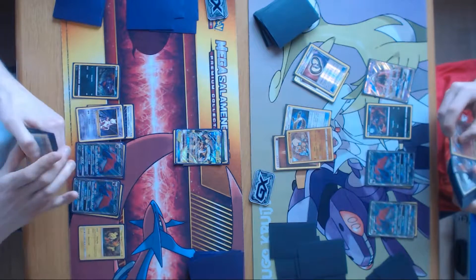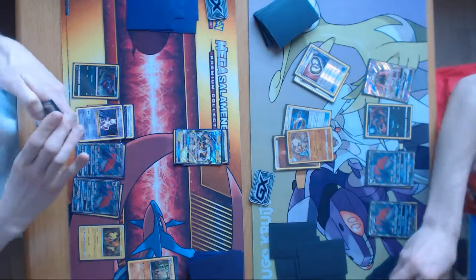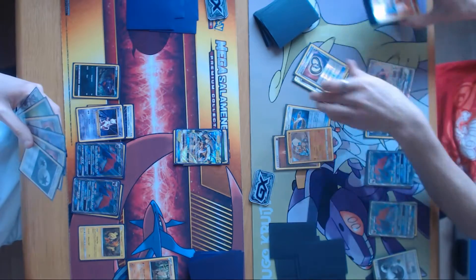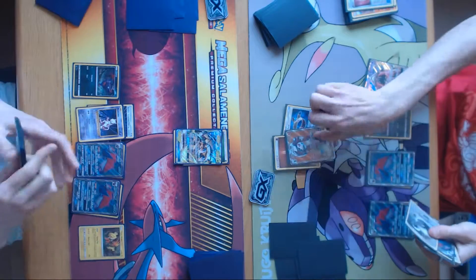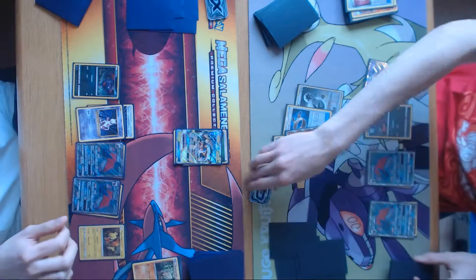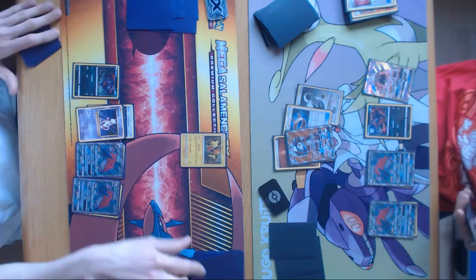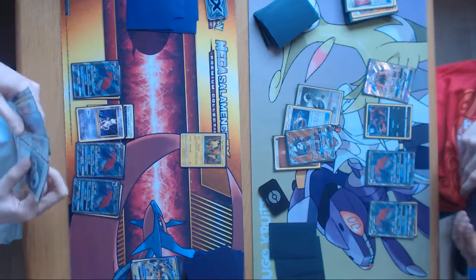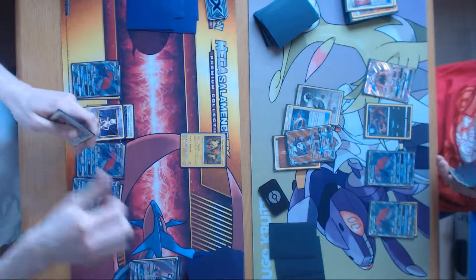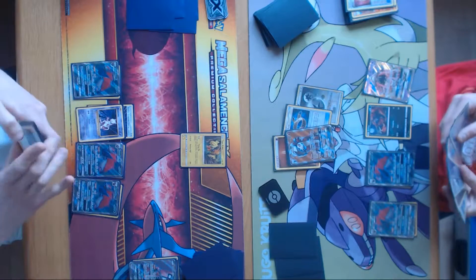Awesome, dude — this board is looking really strong. There's two Puzzles; the bottom card is hard to see but trust me it's another Puzzle of Time. One of them is a reverse and the other isn't because I only have one reverse, which sucks. Wow, I'm actually taking a long time there — just Double Colorless and Lycanroc, dude. Yeah, that really wasn't that hard. Lycanroc, no ability. Double Colorless and flip that marker — checks for 250. And three prizes left — I'm pretty sure this is just where I win the game.